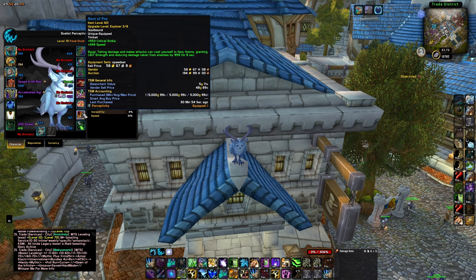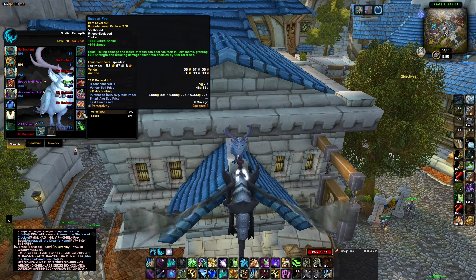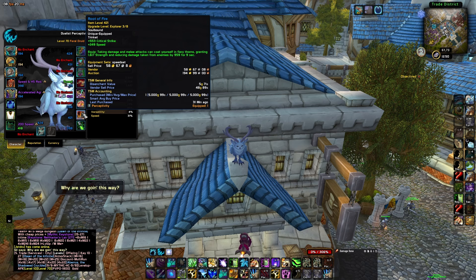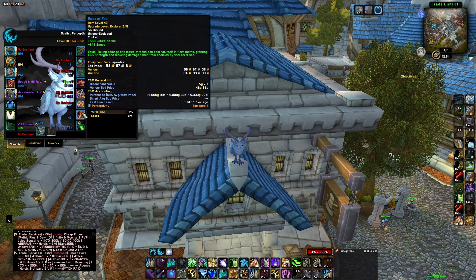The Root of Fire trinket is really good. It's got both the Critical Strike tertiary stat and a big amount of speed on it. What you need to remember about these items is that we can upgrade them to 8 out of 8, so the speed and the tertiary stat is going to stack up.